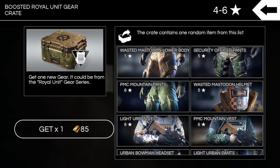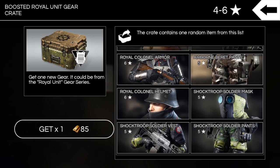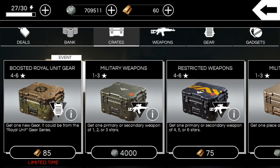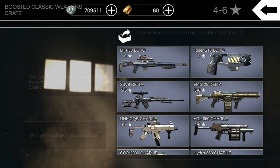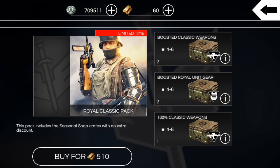There's a gear crate — royal colonel pants, royal colonel armor, royal colonel helmet. Just make sure you hit that info button to confirm the gear is in there before you buy. There have been some issues in the past with that, but it looks to be all right this time. There's also a deal in the shop for 510 gold where you can get two weapon crates and two gear crates — same as in the shop — plus a 100 classic weapons crate from four to six stars.